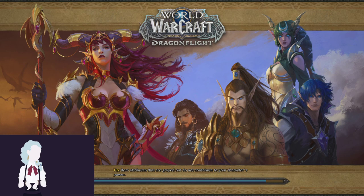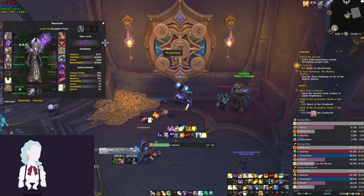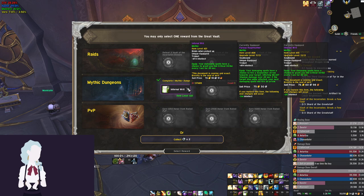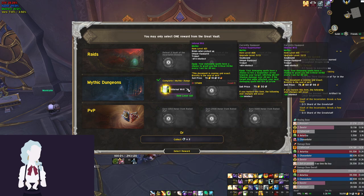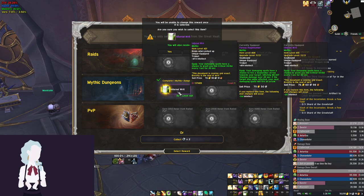I'll check the affixes first, and then we'll take a look at our item level and what we get out of the vault. Affixes this week are Raging, Quaking, and Fortified. Not terrible, but not the most fun — definitely not a bad week though. We get another Infernal Writ. It is an upgrade, so I'm not going to complain about it. Infernal Writ's an awesome trinket to have as disc. It's just that I already have a 415 one, so it would have been better to get like a feather. But that's okay — it's still a reasonable upgrade. Still gives us a bit more intellect and a lot more crit.